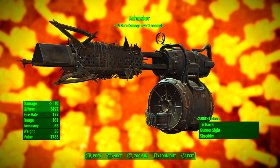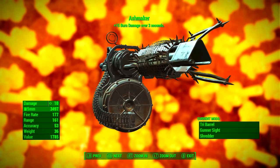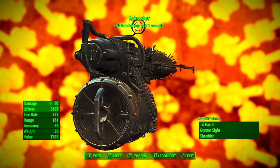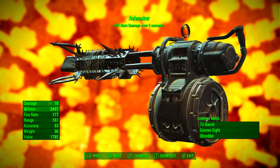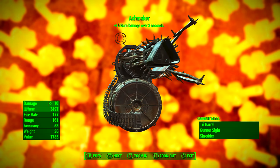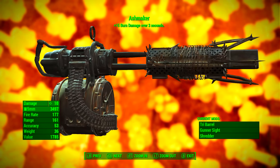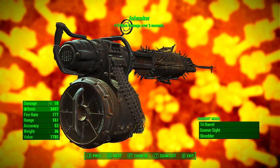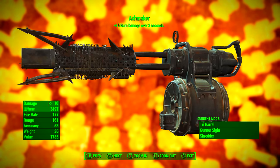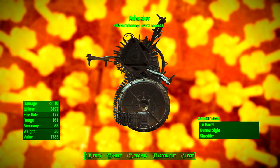Once it has been modded out this way, it has a base ballistic damage of 10, it uses 5mm rounds as ammunition, it has a fire rate of 177, its range is 161, its accuracy is 53, its weight is 36, and its value is 1785 caps. And as we can see up the top: Ashmaker — plus 15 burn damage over 3 seconds.